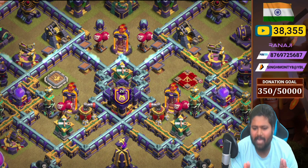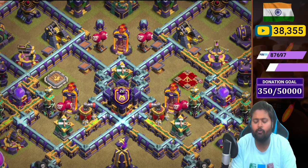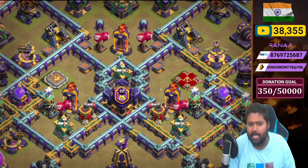In the core we placed the Clan Castle with one Builder Hut. On the left and right sides: two Multi Infernos, two Hidden Teslas, two red mines, two Builder Huts, two Hidden Teslas with two heroes — Royal Champion and Queen — plus two Rage Towers. It's a deadly base because the Rage Tower is literally insane.